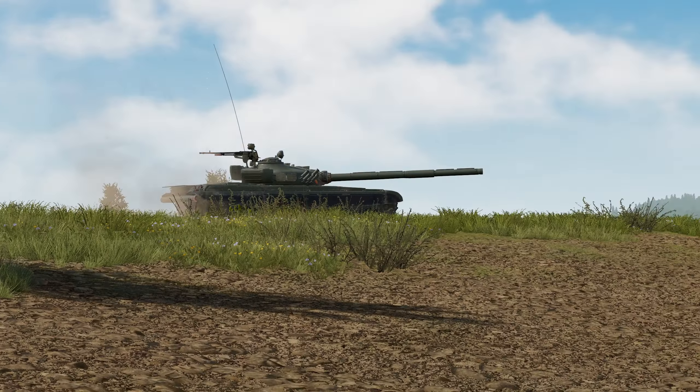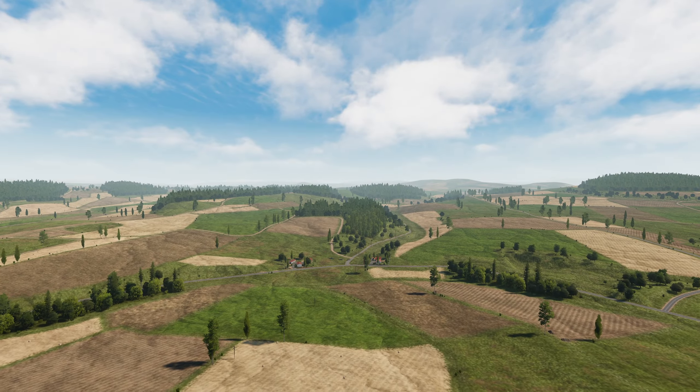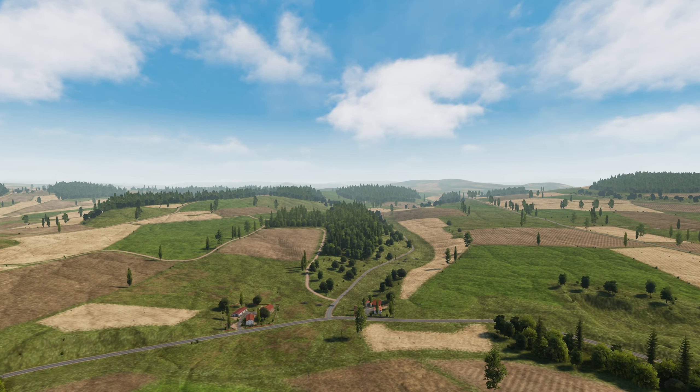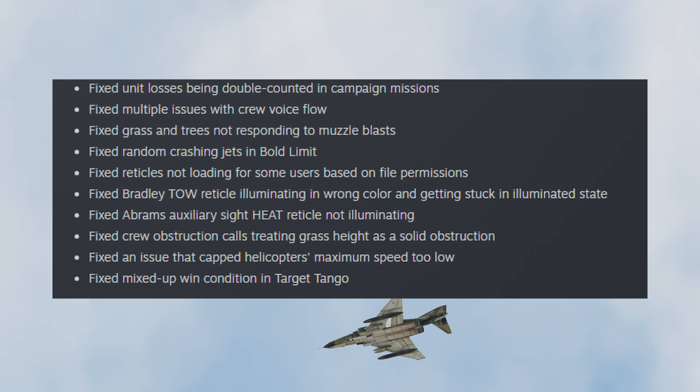There are also several fixes which you can see from the changelog. One of them which kind of annoyed me is when your crew says there's an obstruction when the enemy is just behind tall grass and it's read as a solid obstruction.